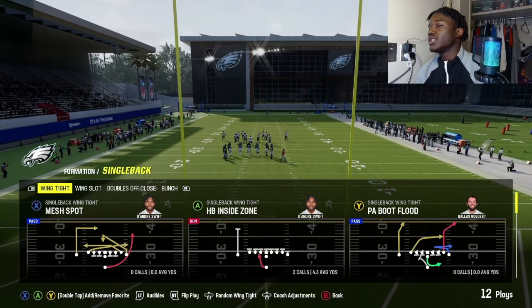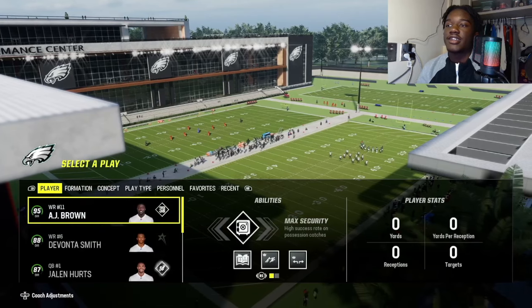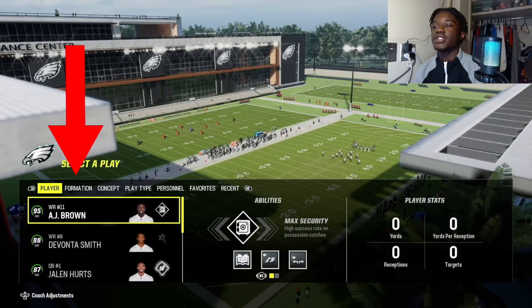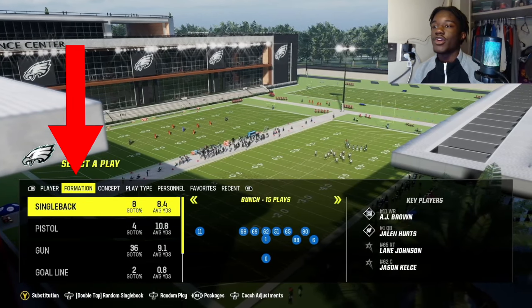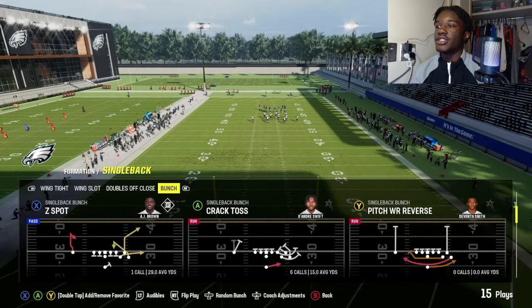The QB rollout glitch is pretty simple. You want to be in a single back formation. To get there, go into your playbook menu, click formation, and go over with RB or R1 to single back.